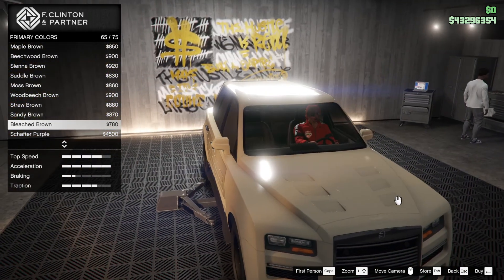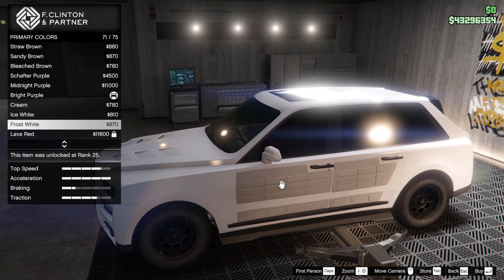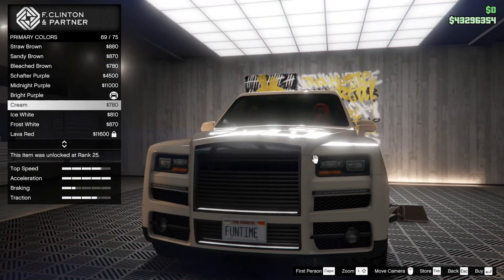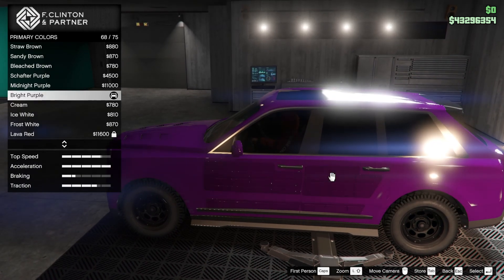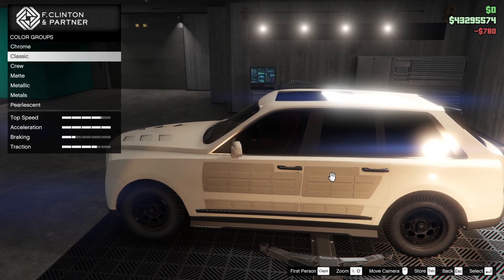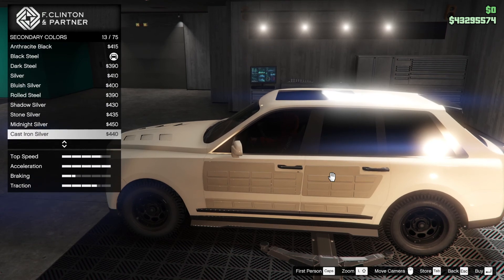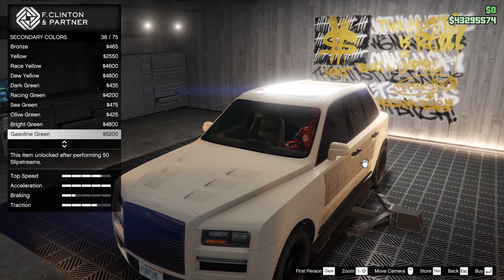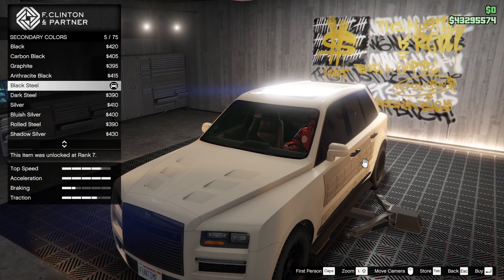Bleached brown actually looks pretty damn good, I am tempted by that. This armour sticks out though — that is a problem. Ice white cream I think — oh, it colours up funny. I remember my chum's shark, I said something like that about it colouring up. Whereas if you pick a darker colour, it also colours up but it's not as obvious. I'm going to pick cream anyway — that was my initial thought. Secondary colour — black steel — we'll leave it as that.